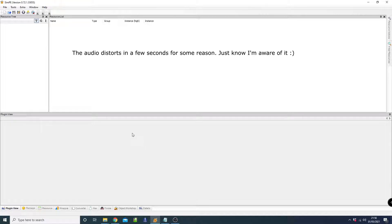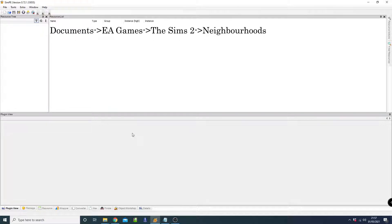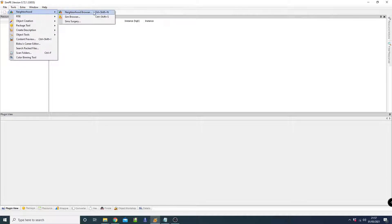The first step — and I can't stress this enough — is to back up your hood. This should be the first thing you do whenever you fiddle around in SimPE. If you're unsure how, go into Documents > EA Games > The Sims 2 > Neighborhoods, then copy and paste the folder of whichever hood you're working on to a safe place. Also don't have Sims 2 open either.